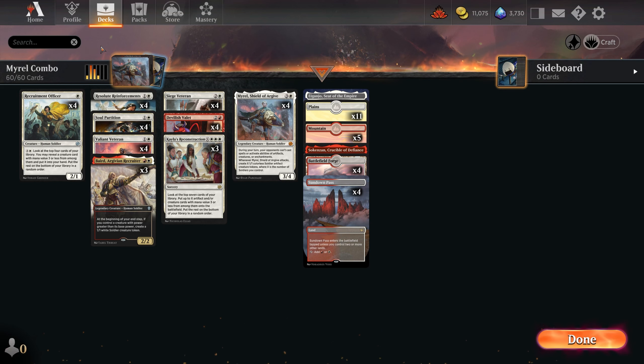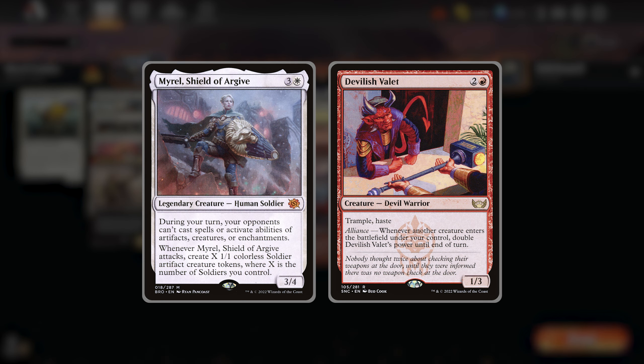This deck combos Myral with Devilish Valet mainly to get around potential board stalls. I found it pretty easy to pull off this combo as we're essentially going to get Myral out with a bunch of soldiers, play our Valet, and attack for lethal. Soldiers are pretty strong so our plan B is just a fair win with aggressive attacks using our soldiers.